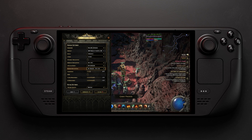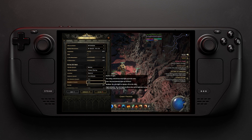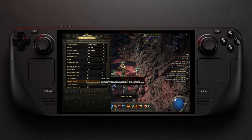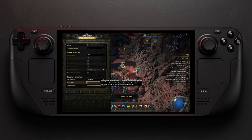Basically, every other setting you have, lower it to the minimum. You can achieve up to 50 FPS, but keep in mind that if you're playing a character that has a lot of visual effects, the frames can drop down to 20 sometimes.